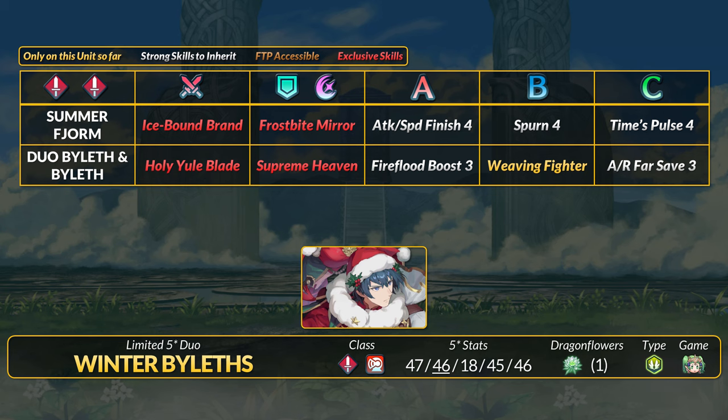To counter, Violet has Supreme Heaven, which charges in one action. Like Sublime Heaven, it's a DR-piercing special that is stronger against beasts and dragons. It then has Armored Flow and Beacon-type unpierceable 30% DR. For extra percent damage reduction, Weaving Fighter adds 80 or 40% DR. They have Farsave naturally and Fireflip Boost for extra HP, res, and potential Guard. Their dual skill provides 80% damage reduction against AoE specials, plus 60% res and Hexblade. Violet also neutralizes armor effectiveness for that turn.